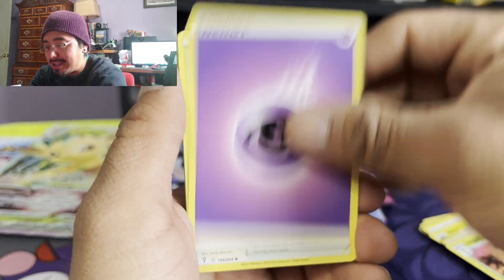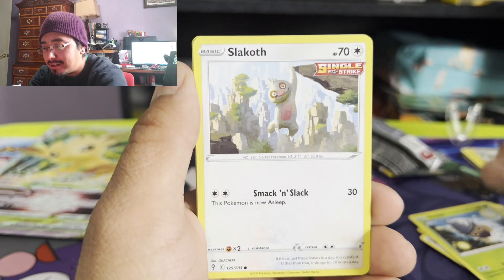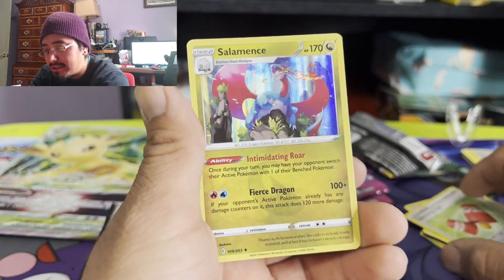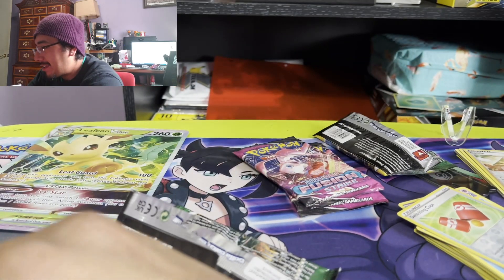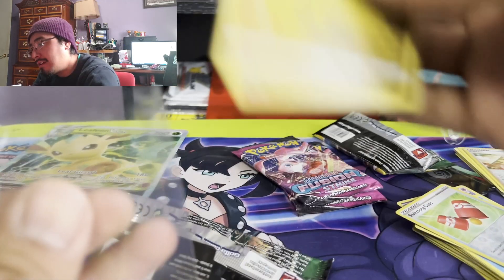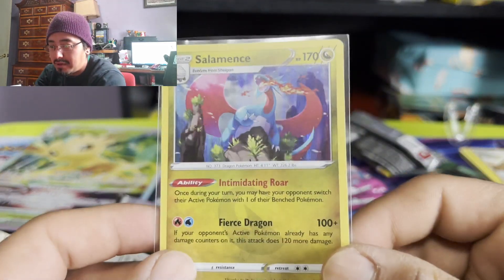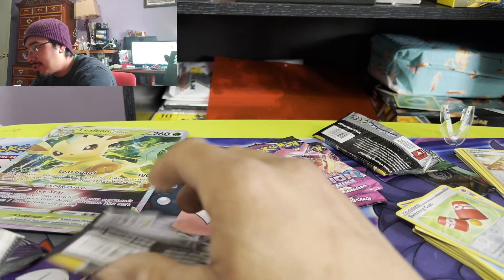Alright. We have Psychic Energy, Ribbon Badge, Zekrom, Zinnia's Resolve, Flabébé, Salazzle, Stufful. We have Carvanha, Dwebble, Switch Cups. And we got a holo Salamence. I guess. That's alright. I mean, what can you do — it is what it is. Damn it.